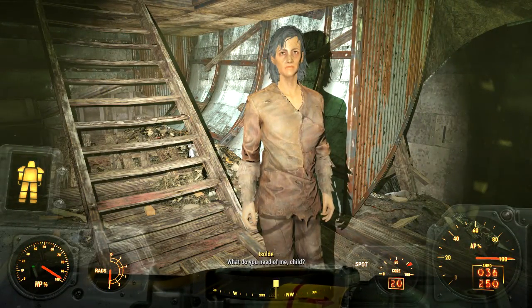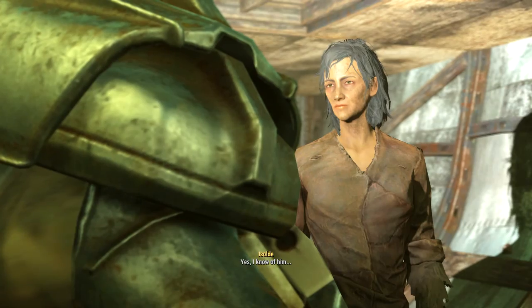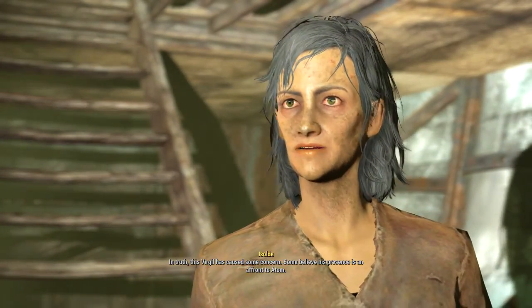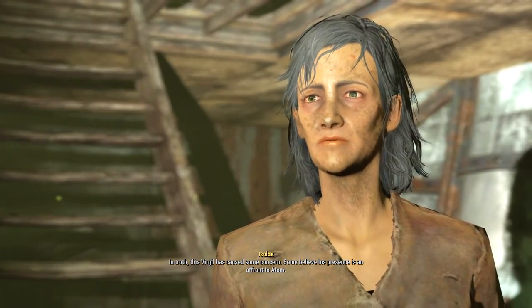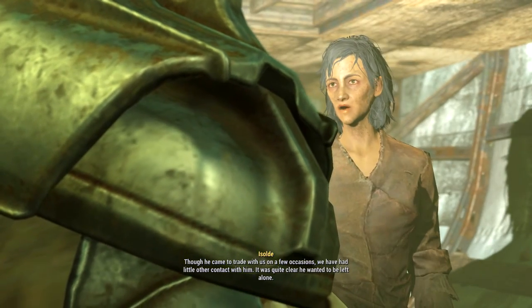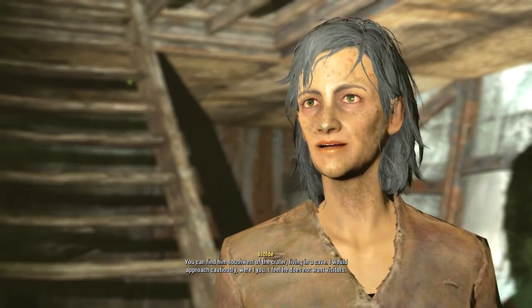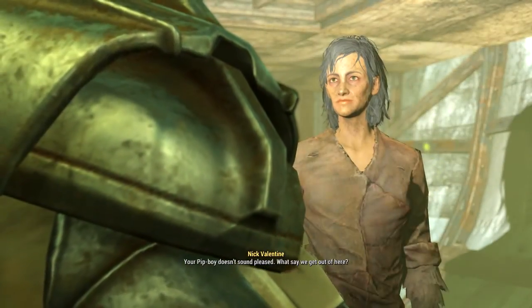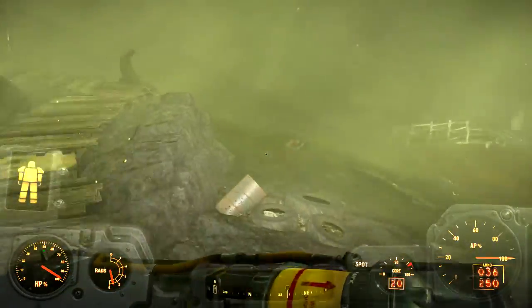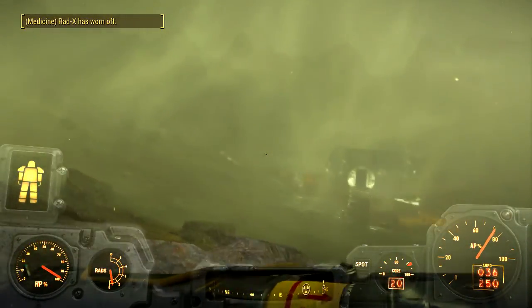I need to speak with you. What do you need of me, child? I'm looking for someone named Virgil — have you seen him? Yes, I know of him. What do you want with him? I just need some information from him. This Virgil has caused some concern. Some believe his presence is an affront to Adam. Though he came to trade with us on a few occasions, we've had little other contact with him. It was quite clear he wanted to be left alone. You can find him southwest of the crater, living in a cave. I would approach cautiously — I feel he does not want visitors. Let's get out of here. We need to leave like yesterday. Get out of the pit! Because this is literally where a nuke was dropped and the Rad-X wore off.